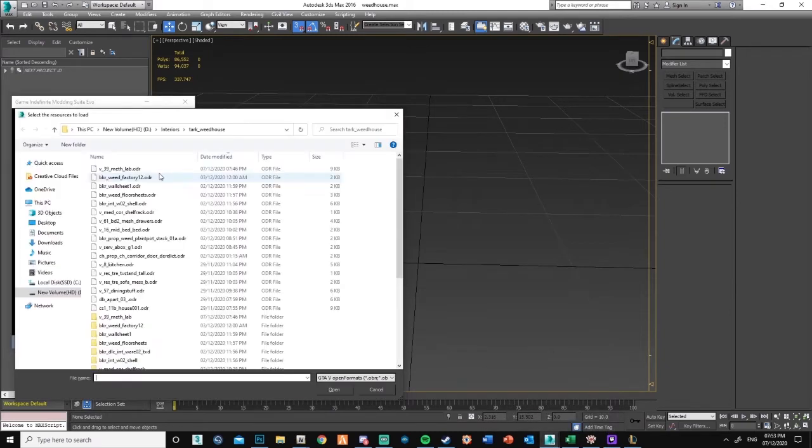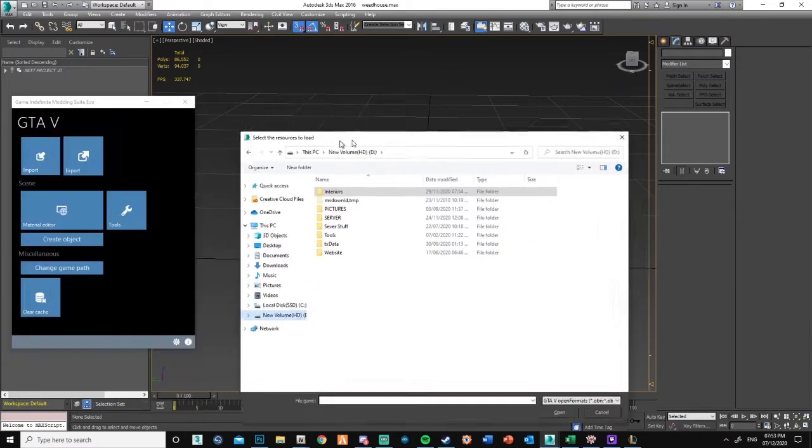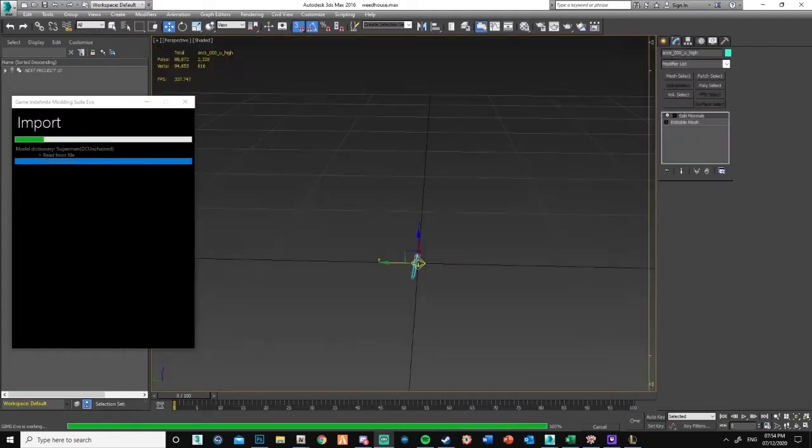Aight, I need a reference, so let's get... You can get a ped from anywhere, I mean there's loads of them. I'll just get one from GTA Mods, it was the first one I found. Literally Superman was the first one that popped into my head, downloaded it, done.